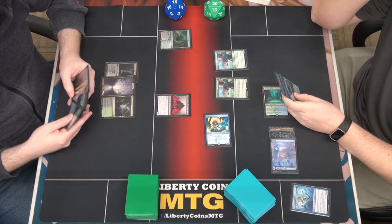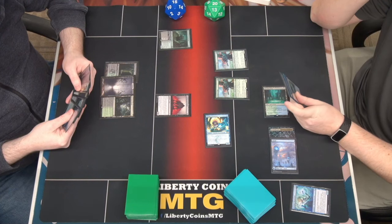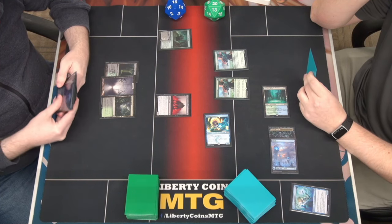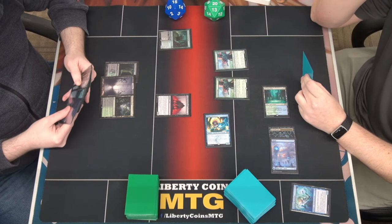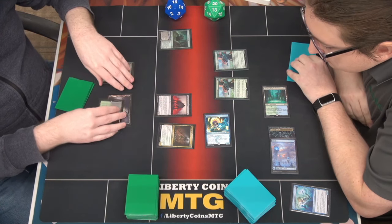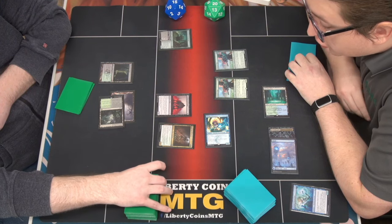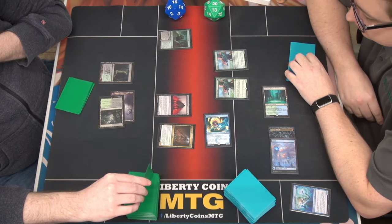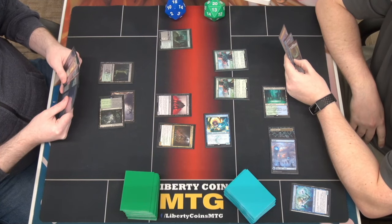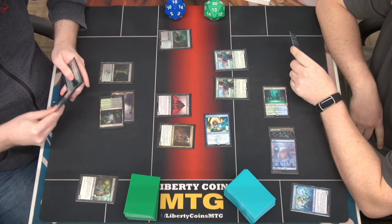I'll play this Blooming Marsh. The vanguard gives everybody plus one plus one. I'm going to play a Moss Pit Skeleton - trigger here. Whenever one or more counters are put on a creature you control... I'll use a bit. I will put that in here and then pass the turn.